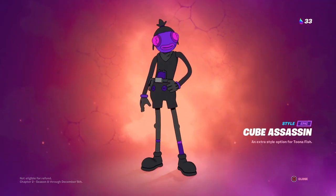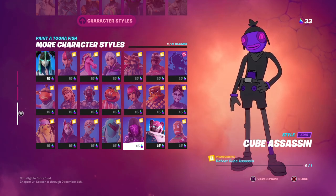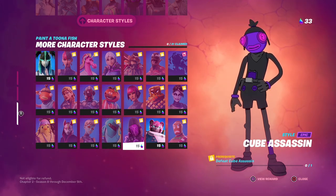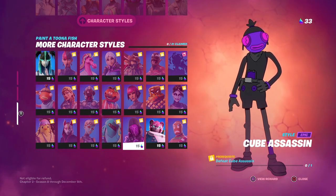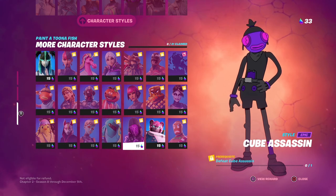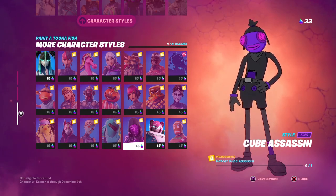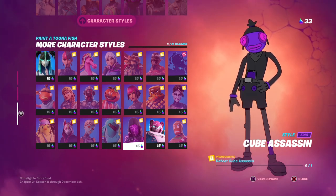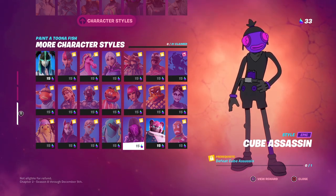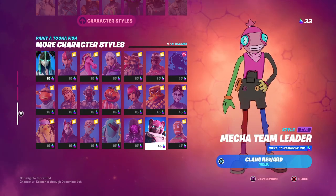The hardest style to unlock requires defeating the Cube Assassin — and you only need to do it once. To find it, you must enter the Sideways rifts and survive to at least the final round where it has a chance of spawning. The Cube Assassin is a very rare spawn, and being fully kitted to defeat it — especially in solos where other players can jump you — makes this the toughest challenge of the bunch.